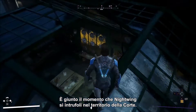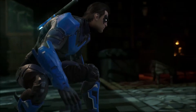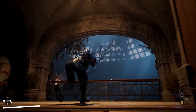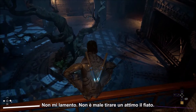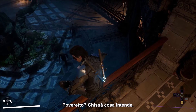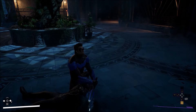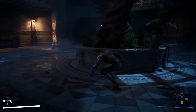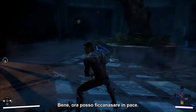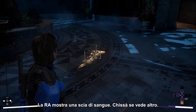It's time for Nightwing to sneak into Court territory. Stealth is always an advantage. Every hero has unique takedowns and finishing moves. Ambush strikes are faster than silent takedowns but make more noise. Augmented Reality vision helps heroes solve puzzles and investigate mysteries — AR shows a trail of blood. There's something under the floor.